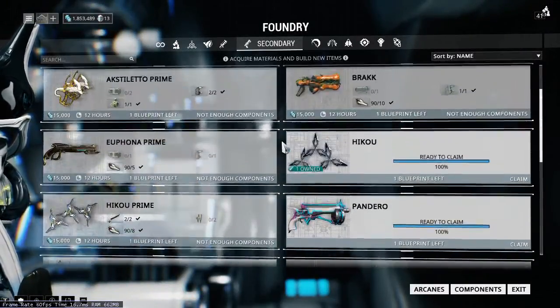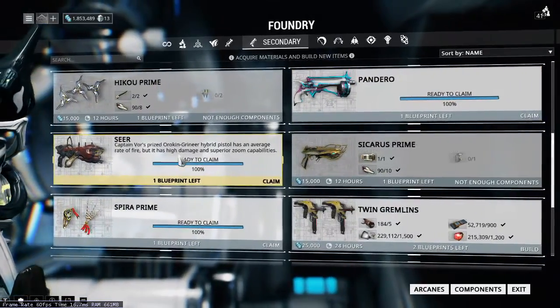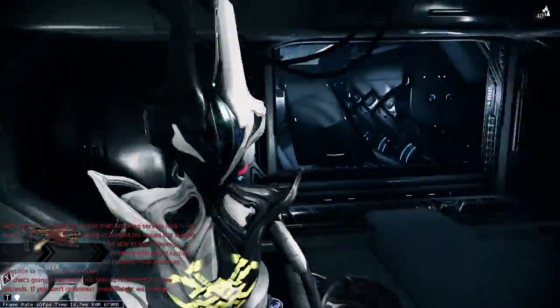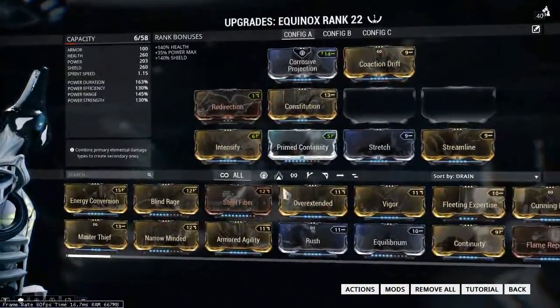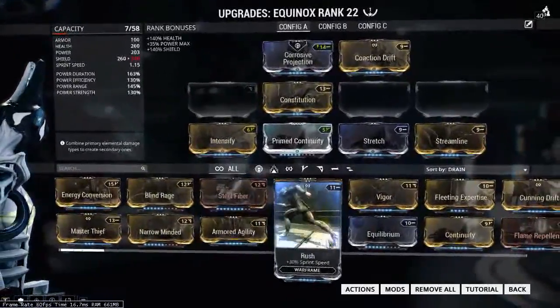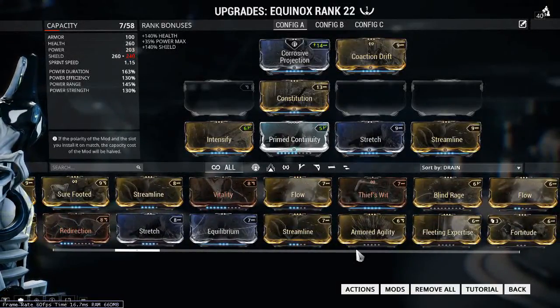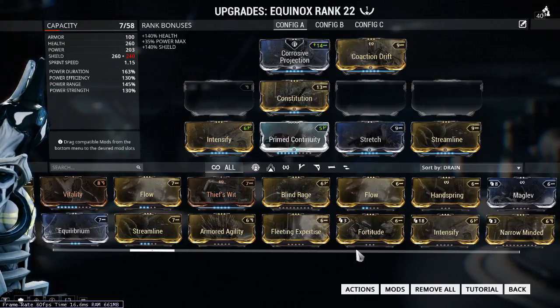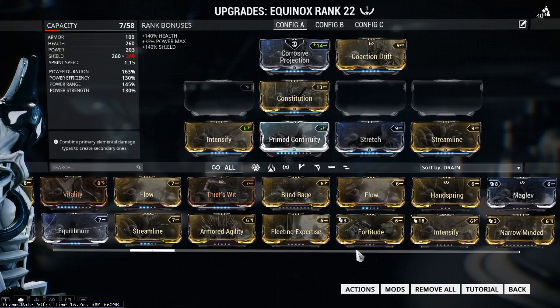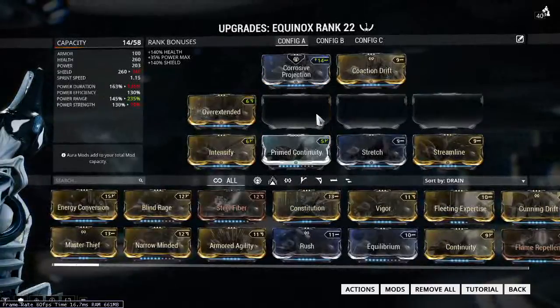Pandera is looking pretty convincing right now, but let's take Xeer instead. And you have six points to spend. So I guess I could install the overextended now, then change the constitution.